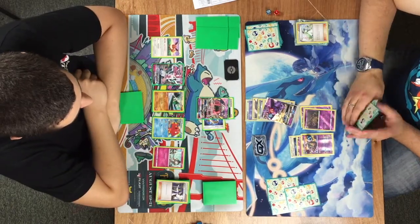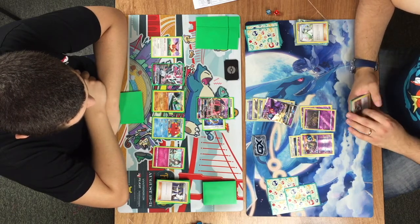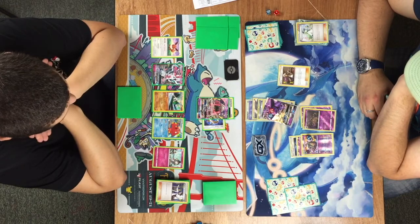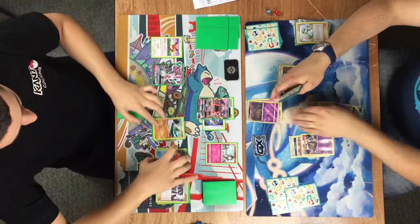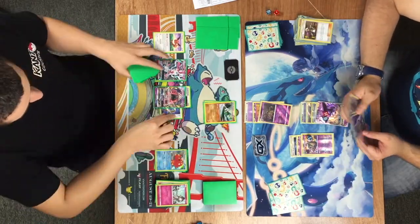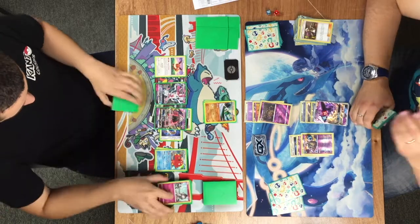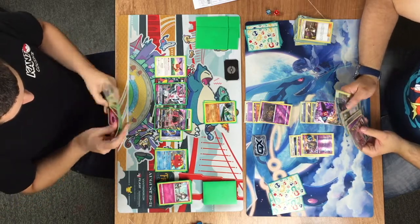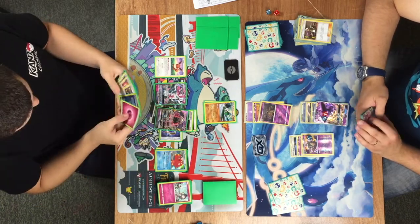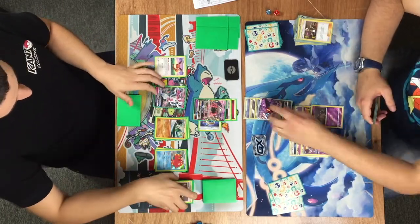Bradley would actually need to commit another energy here, wasting an attachment to attack into that Tapu Lele. There's a Guzma. Bradley has the Garbador with Trash Launch — attaches a Psychic Energy and knocks it out, putting him down to 2 prizes and preserving his Espeon GX on the bench. Tubbs hasn't got any Gardevoir out since the one was knocked out. So he goes with Tapu Lele, uses Guzma to bring up that Espeon GX and takes the knockout.